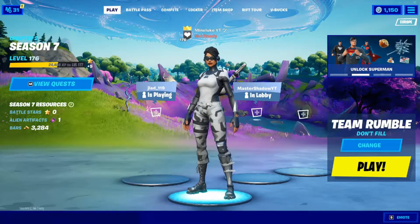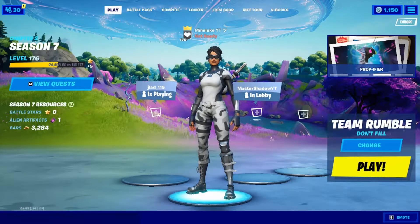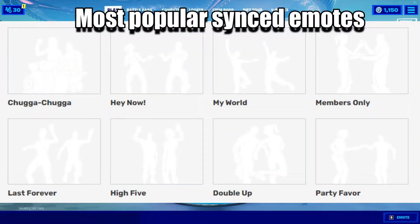Yo what's up guys, it's me Mine Luke back with another YouTube video. Today I'm gonna show you guys how to do a glitch where you can go sideways and mess about with your friends in creative. For this glitch you'll need a friend that has a synced emote, for example the high five emote, the double up emote, the last forever — something like that.